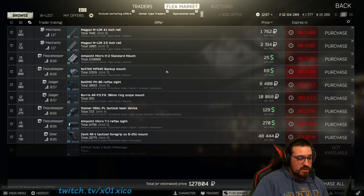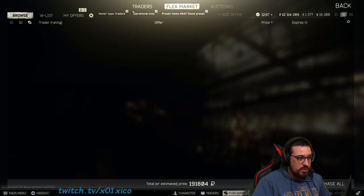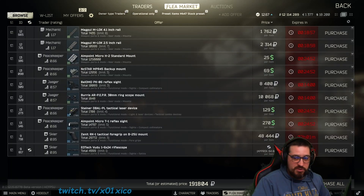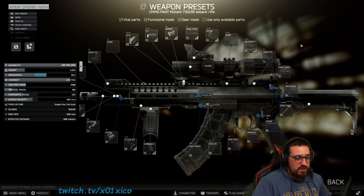Now you will have the parts here. Some parts you cannot buy, but if you close the tabs upstairs and close again, you will have everything that you need.